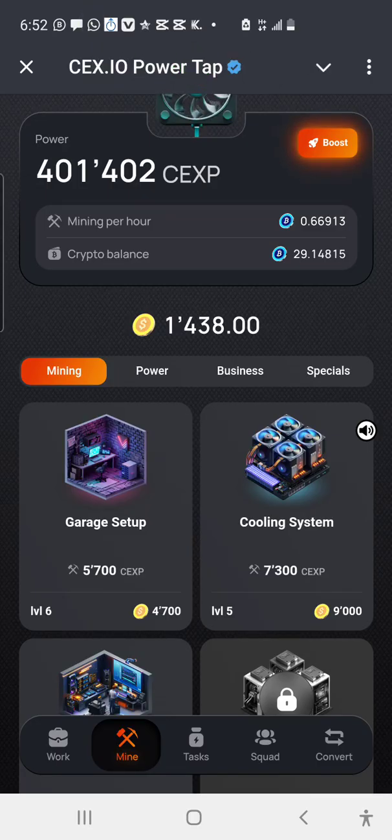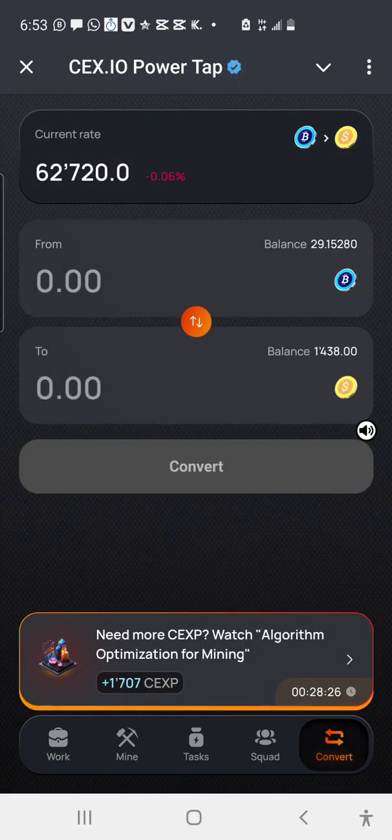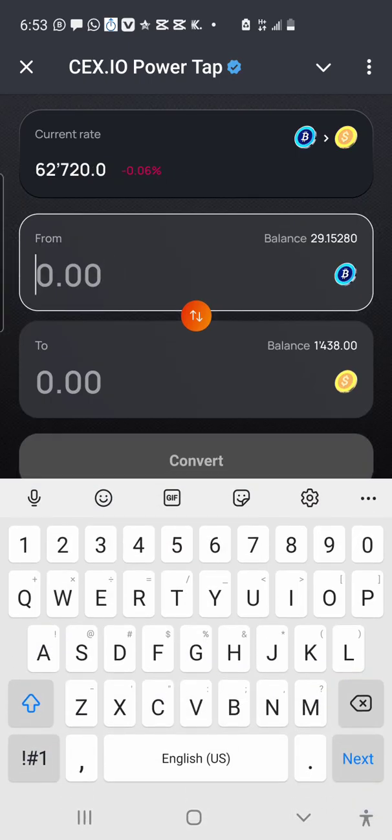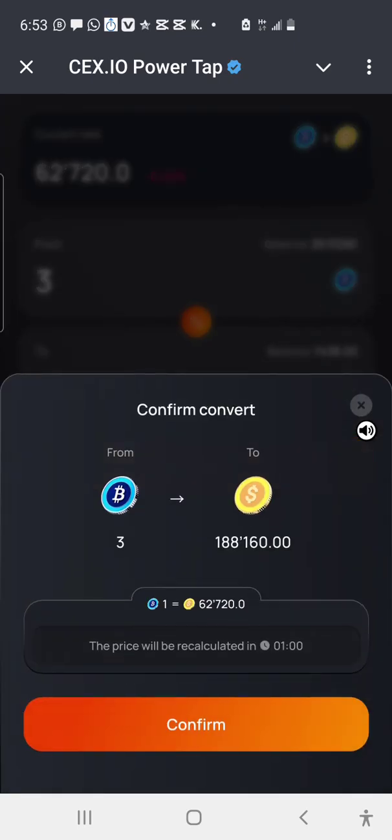You only need to do it once in a while, but it's not really a necessity anymore. All you have to do is go to convert at the bottom right corner of your screen, click on convert, and then convert some of your crypto balance to the yellow balance. For example, one crypto balance would give you 188,160 yellow coins.